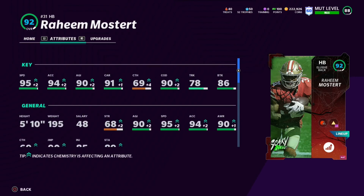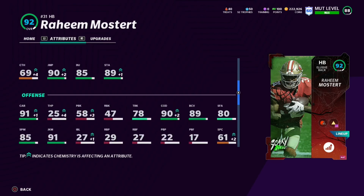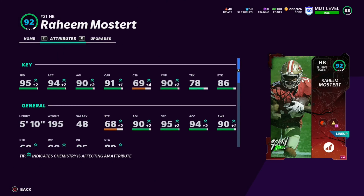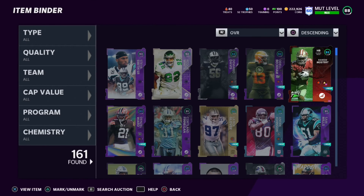As the starting halfback his stats are insane: 95 speed, 94 acceleration, 90 agility, 91 carry, 90 change of direction, 86 break tackle, 91 juke, and 83 kick return as well. 95 speed on this card is insane - this card is going to be deadly on the Browns theme team. He's technically my fifth best card overall but tied with guys like Denzel Ward. This Raheem Mostert card is unbelievably good.